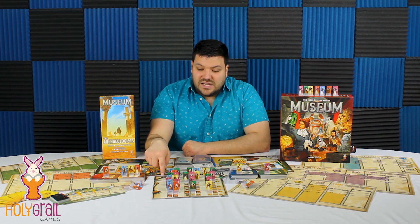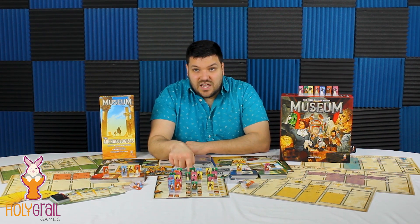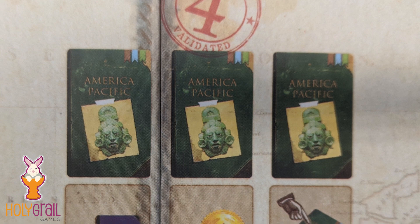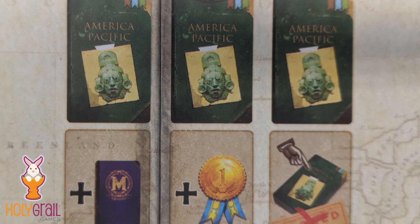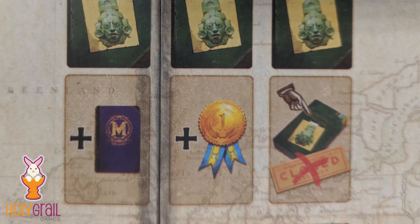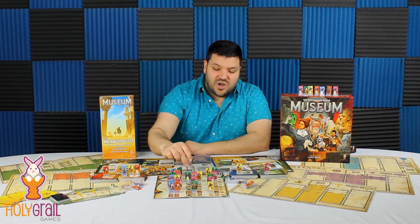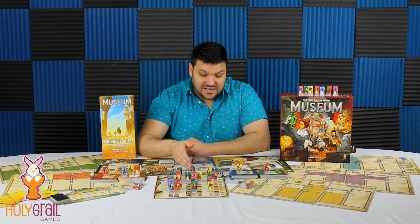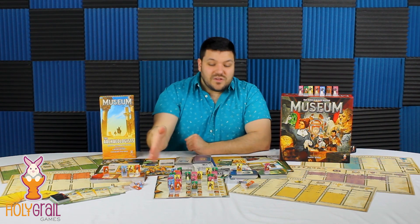But once you have a worker — let's say in America at the two spot — there's another spot up the track that costs four to place there. Once you place there, you have a special ability every time you draw a card from that area: you can draw a favorite card, or you can gain a point. There's also a less exciting one where you can still draw from a deck even if it's closed. It does feel like worker placement in that once I go to a spot, you can't take that spot — so there is blocking.